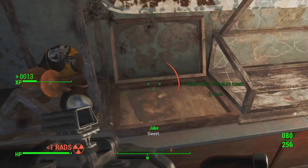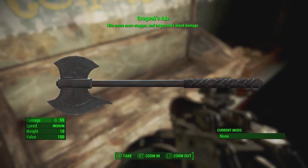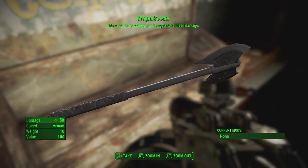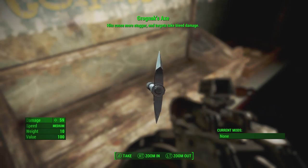Alright, so now that we got the case picked, we got Grognak's Axe. The target takes bleeding damage or whatever. But honestly, I think it's a pretty cool weapon if you're into axes. Like, if you played Skyrim and you're like, hey man, I want an axe — bam, right there.